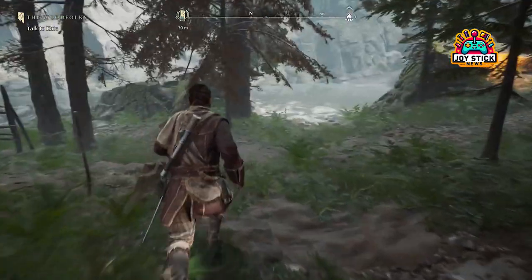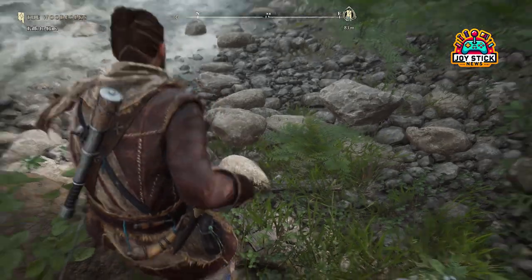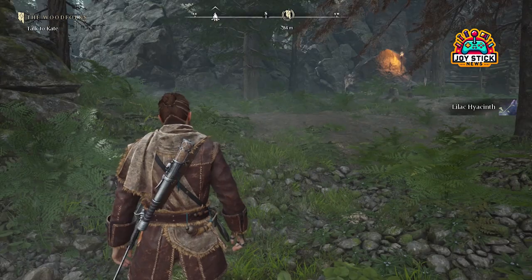These maps lead you to some of the rarest items in the game — items that are crucial for upgrading your gear, like outfits, rifles, bane rings, and more. And our protagonist, Antia, isn't just there for her looks. She's your hint giver, your guide to these hidden treasures.